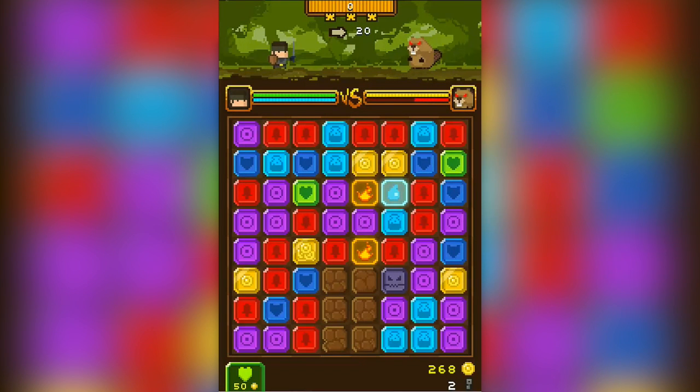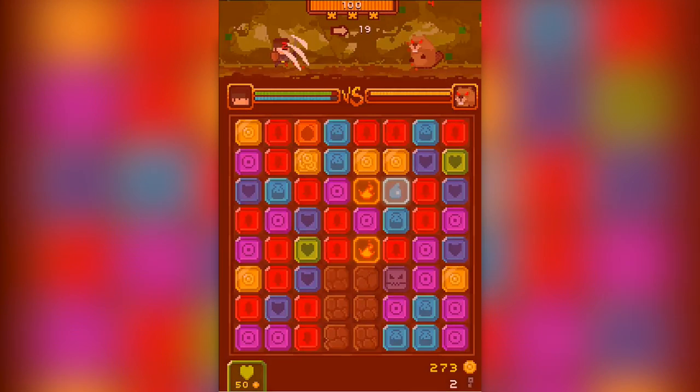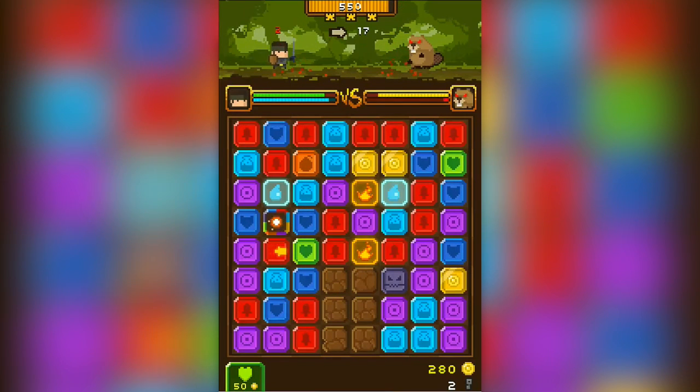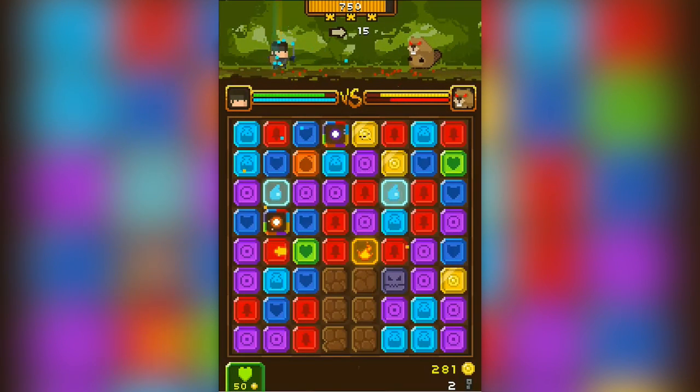Matching the blocks up does different things. Purple, for instance, is magic. Red is melee that will let me fight with any item I have. You see the blue shield — that's defense. Additionally, I have bombs that I can match up, those orange tiles. And that light blue there is healing.